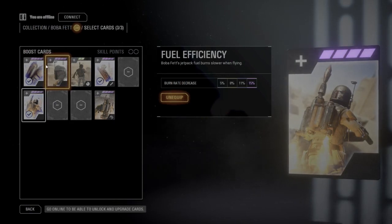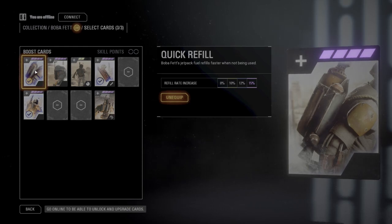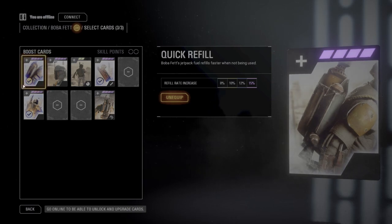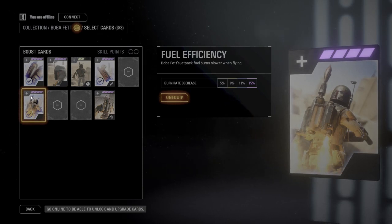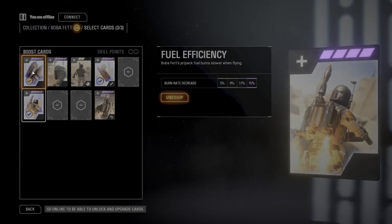Let's get straight into the star card loadouts. Boba's cards aren't really that helpful — only a couple stand out. The first one you need is Quick Refill: it refills when not being used, which is key in Galactic Assault. You may be regenerating, crouching, or scouting the perimeter — it means your jetpack refills a little bit quicker so you get back on your toes sooner.